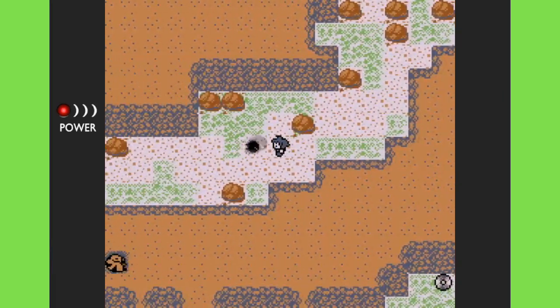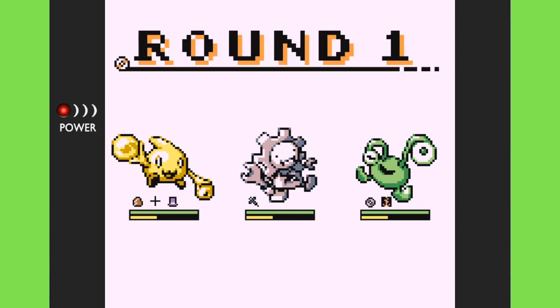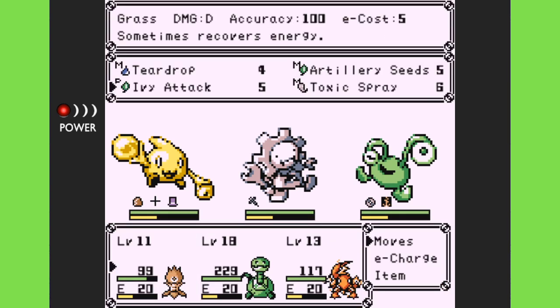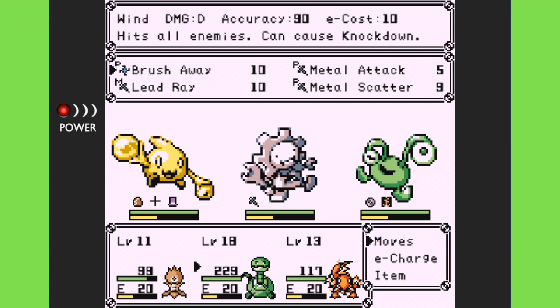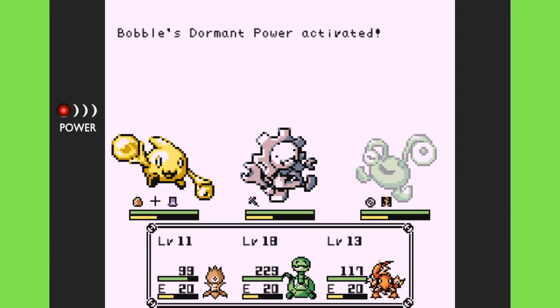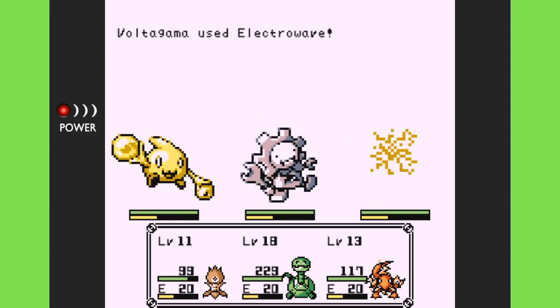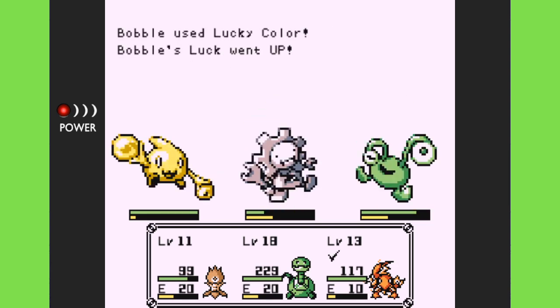I'm pretty happy so far. The enemies are level 13 to 15, hopefully not much above that. I want to try Ivory Attack and Brush Away, or Metal Scatter — which can cause knockdown — that's actually a very good thing. Let's see if we can use Brush Away to get rid of some of them and maybe get knockdown and paralysis working.